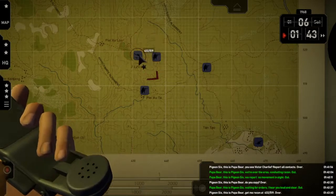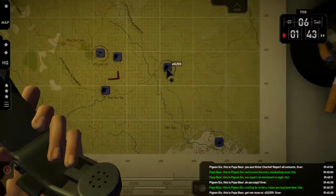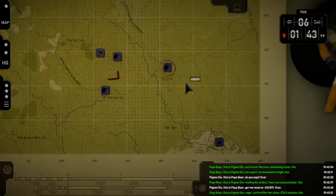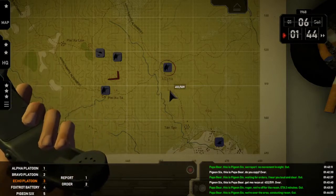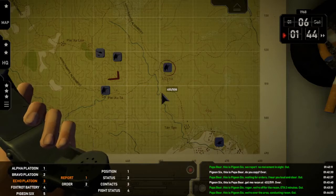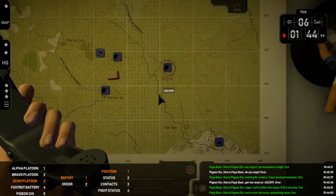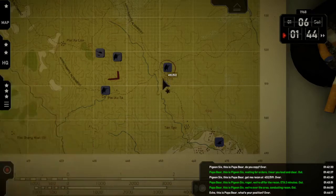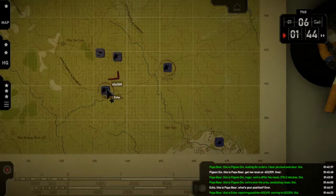Pigeon Six, this is Papa Bear — get me recon at 4-3-2-5-5-1-9. Over. Papa Bear, this is Pigeon Six — roger, we're off for the recon, ETA two minutes out. Echo, Papa Bear — position. Over. Papa Bear, this is Echo — reporting position 4-5-5-5-4-9-1, moving to 4-3-2-5-5-1-4. Out. Oh wow — they've got a way to go yet.